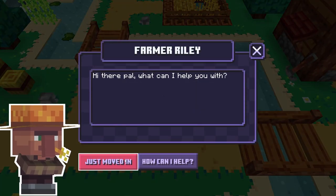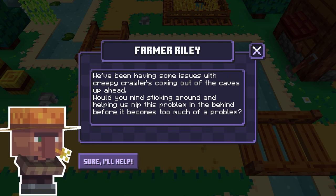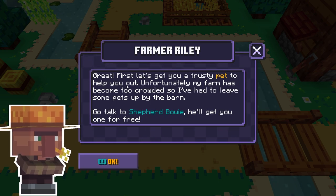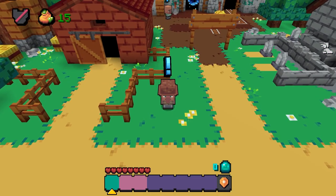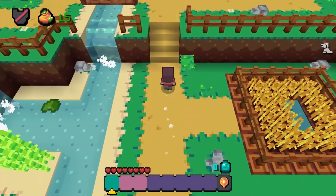Hi there! What can I help you with? I just moved in. Oh lovely — we've been having some issues with creepy crawlers coming out of the caves up ahead. Would you mind sticking around and helping us nip this problem in the behind before it becomes too much of a problem? Sure, I'll help! Great. First, let's get you a trusty pet. My farm is too crowded, so I've left some pets up by the barn. Go talk to Shepherd Bowie — he'll get you one for free!